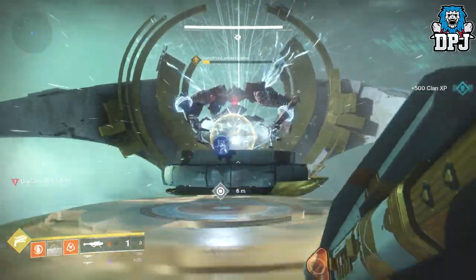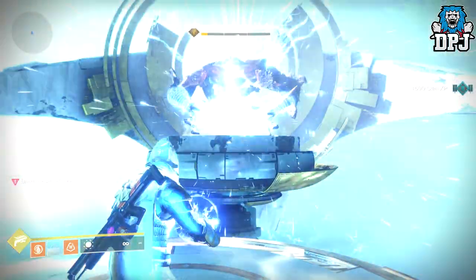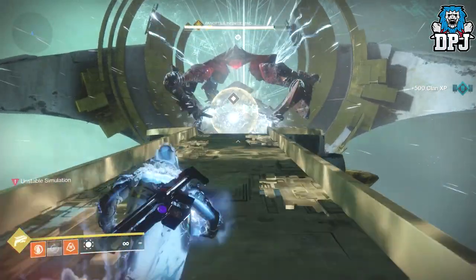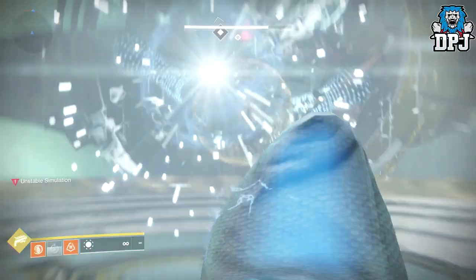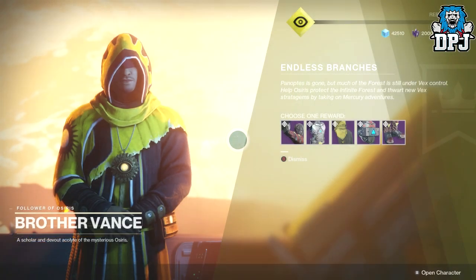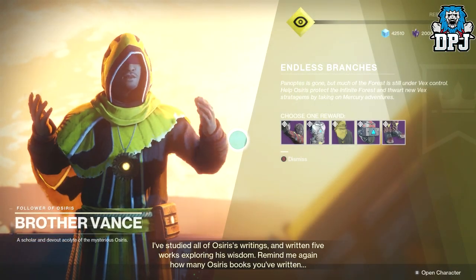Upon beating the campaign's last boss — I'm going to call him Potato — we get a two-minute cutscene with Osiris and Ikora and so forth. After that, we're sent to Brother Vance within the Lighthouse, where you get to choose one piece of Mercury armor, which looks great and I can't wait to grind all of it.